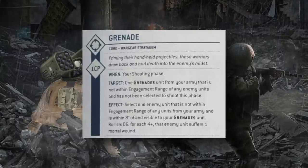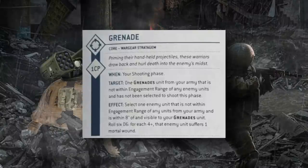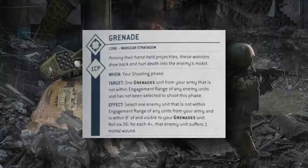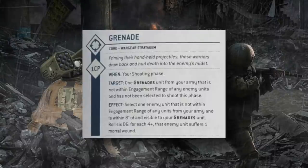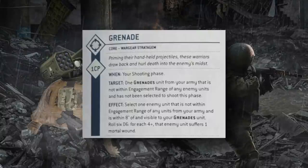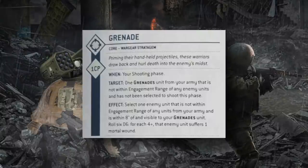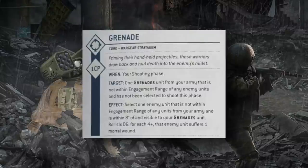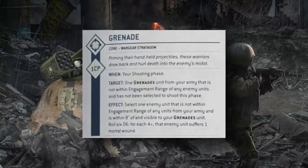The Grenade stratagem is most useful toward the end of your shooting phase, when you can see which enemy models are wounded and almost dead. The key timing point is that you can't shoot your whole army, see how much damage you dealt, and then use grenades — at least one unit within 8 inches of the target must not have fired yet. What you can do is see if you've gotten enemies low and use grenades to finish off models or units that were wounded during your shooting phase.